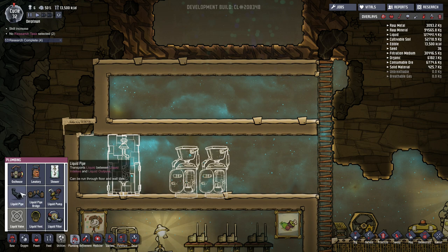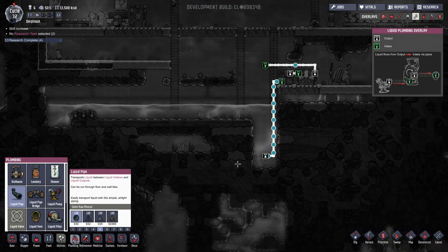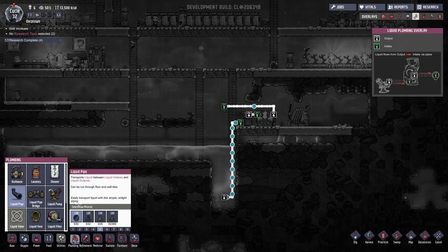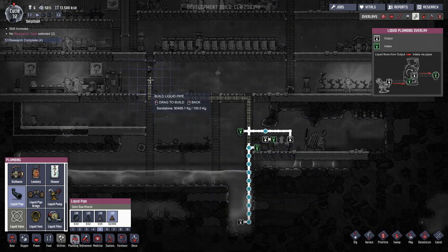Each of these items requires a flow of water. This base didn't have a lot of clean water initially so I pulled it together toward the bottom and placed the pump at the lowest level. This pump is currently only producing water up to one level, so we'll need to add liquid piping up to the bathroom level. When choosing piping it defaults to a particular material — in my case obsidian, which I have very little of. Make sure you change it to something more plentiful; in my case that's sandstone, so I'll extend the water pipe all the way up to the bathroom level.